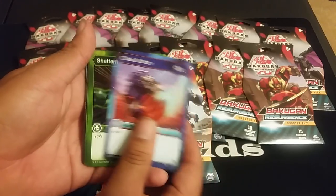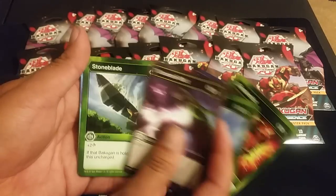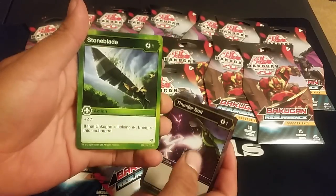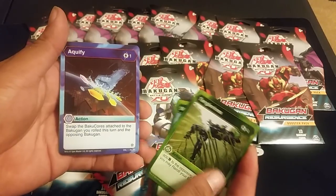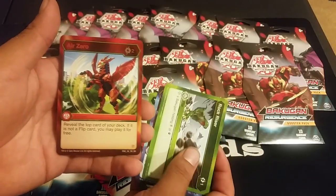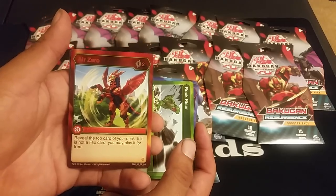Hopefully the ratios aren't messed up. Cards: Shatter Fist, Solar Powered, Thunderbolt, Stone Blades — insane, for one cost plus two damage to a bot when it's holding a Green Fist energized on charge. You get a free energy for a one cost card, basically, because you're going to be playing this with Green Fist. Tingle Binds, Aquify, Rock Riser, Air Zero — yes, this is my second one! Reveal the top card of your deck; if it is not a flip, you may play it for free. It's like Dankuza but an action card — a cost of two, very good.